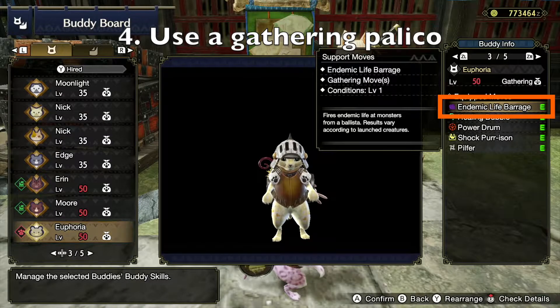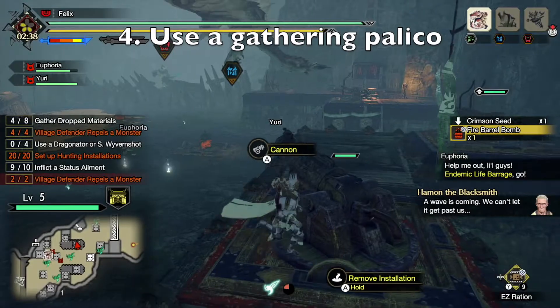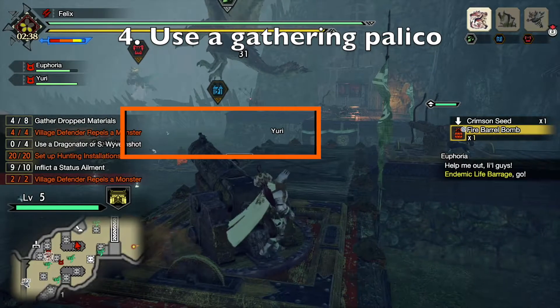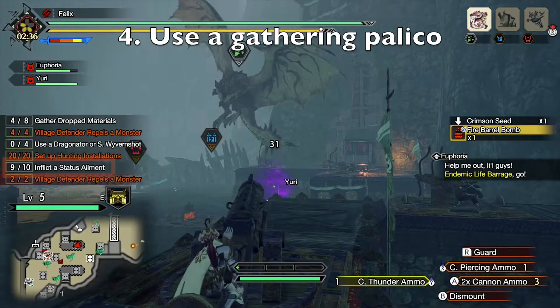The fourth way is to use a Gathering Palico, because their very first move, Endemic Life Barrage, can quite reliably inflict status on a monster. This move causes your Palico to launch either a Poison Toad, Paralysi Toad, or Sleep Toad at the monster.